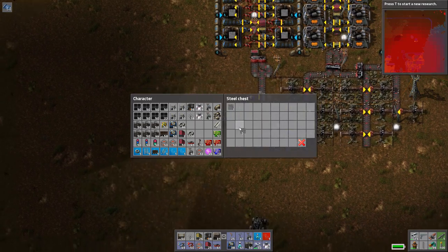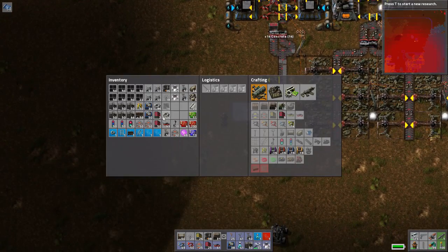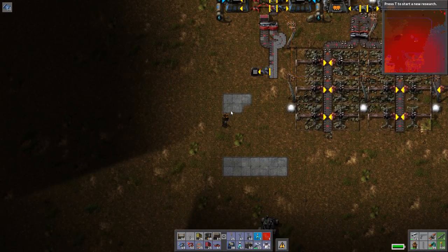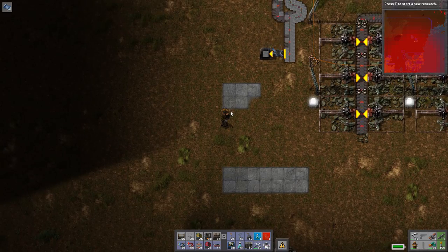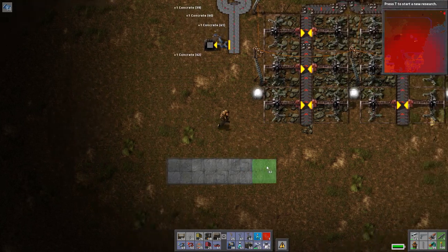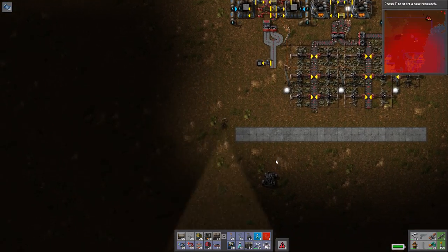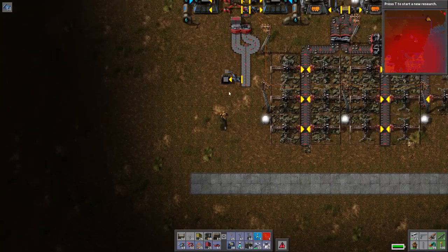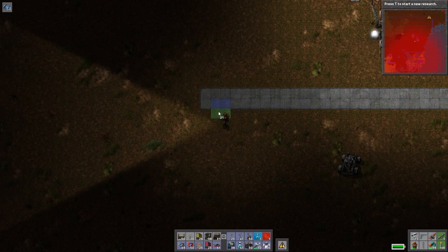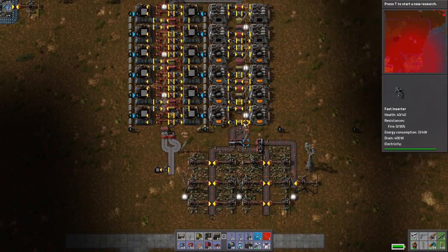This is what it looks like when you put down concrete — it looks pretty cool, and it speeds you up. Let's compare speeds, because I've actually never run on this stuff, nor have I ever made it before. I think you have to hold a brick in your hand and right-click. Yeah, right — hold it in your hand and right-click. Here's a comparison: normal running speed versus running on concrete — different sound and quite a bit faster. So we are going to have a road, and it's going to be probably this wide or a bit wider to drive down.